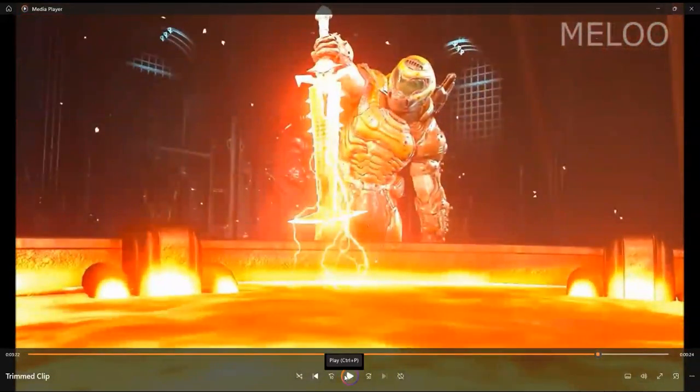This weapon is the Crucible, which is a very strong close-range melee weapon. You need to charge up energy by getting kills in order to use this weapon, but it can defeat some enemies — even bosses — with one or two hits.